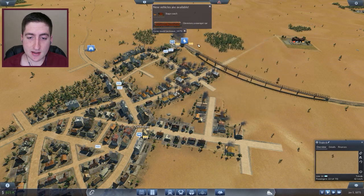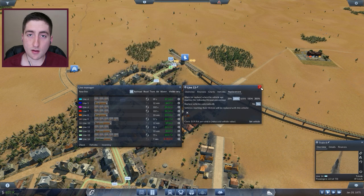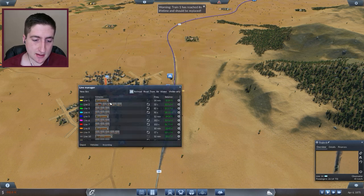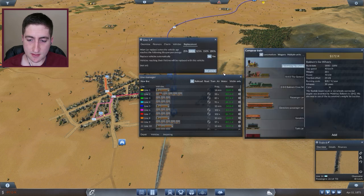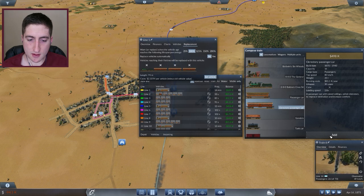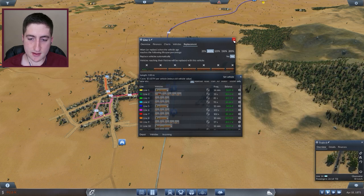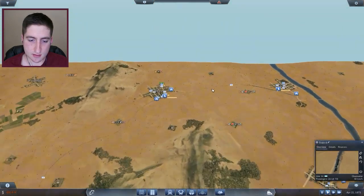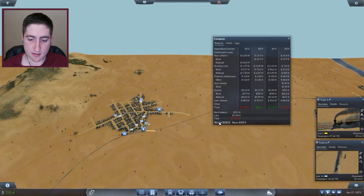Let's go ahead and upgrade everything using auto replace for the stagecoaches. There we go, everything got upgraded. Train one has reached its lifetime limit and should be replaced, so let's look at what we need to do. We'll set the vehicle to auto upgrade, use the new cars, and do six — auto replace. Once it reaches the depot it should be upgrading.